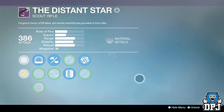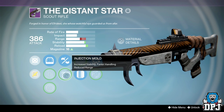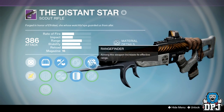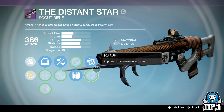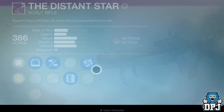Here we have my Distant Star — the first one I ever got. It's actually quite good. I can switch between small bore and injection mold, extended mag or lightweight, and range finder or Icarus. This thing is basically a baby Mida Multi-Tool — doesn't pack quite the same punch, but it's still decent. If you want to run another exotic like the Gjallarhorn, the Truth, or Telesto, and you need a decent scout primary, this is definitely one to go for.